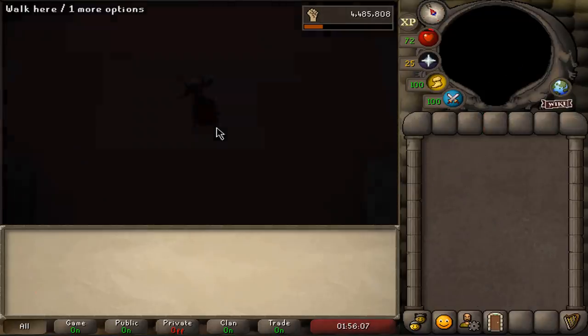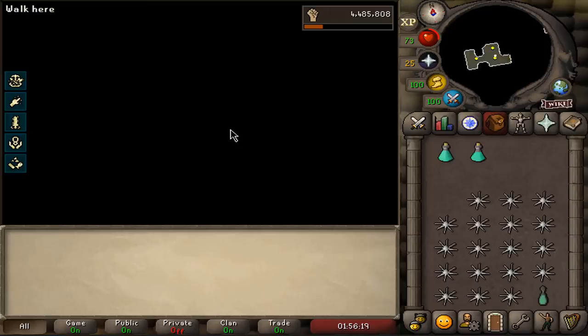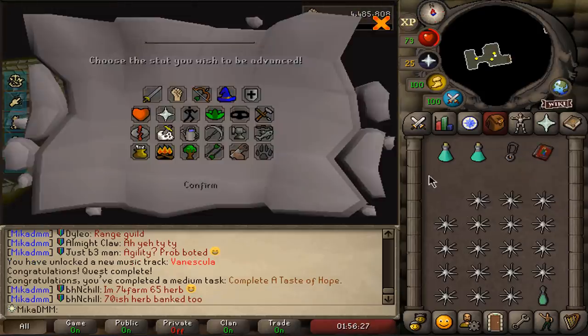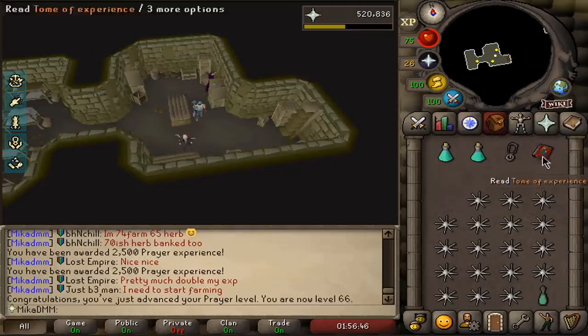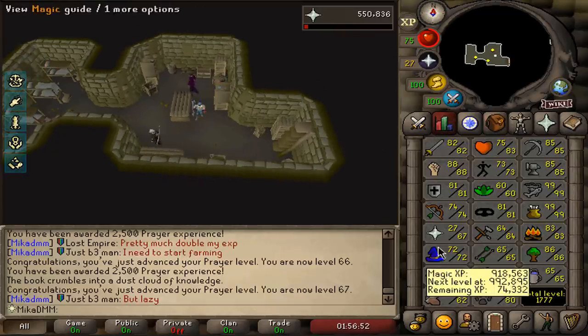I have to do Taste of Hope and Sins of the Father to fully unlock Mauritania. Taste of Hope — I did about 40 minutes of questing and it's done right here. Taste of Hope completed — 50 point reward, which is solid. We get a Tome of Experience. I'm very tempted to put it on Prayer at least once just so I get that 70, and after 70 I don't care. We're going to be lamping Prayer up until we get 70.